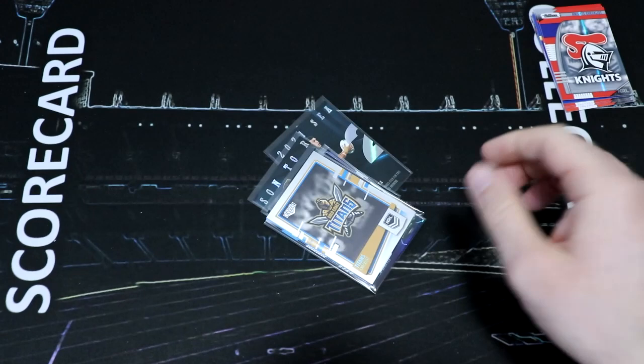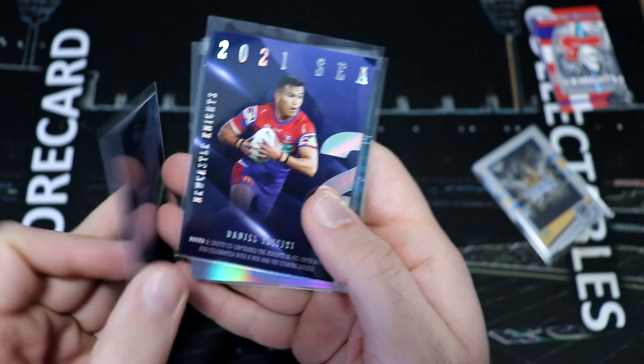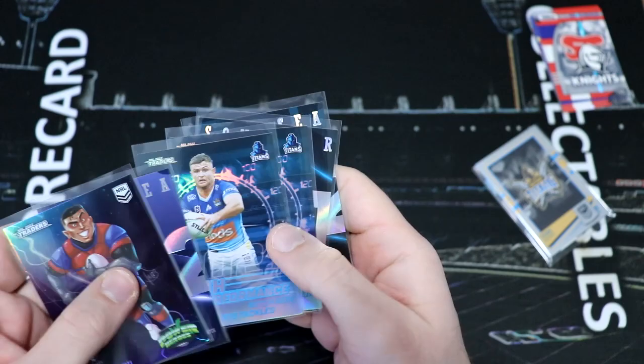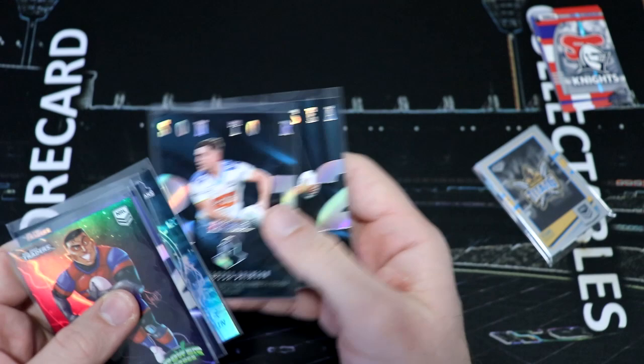This is cool — we've got a Daniel Saifidi Power Heroes, which I'm certain we don't have. We've got more Saifidi with Season to Remember. I also got the Titans as well. I don't think there was any big Titans cards. We did get Mitch Raine twice in the high performance. Brimson we definitely have, and I think we might also have Fafita, but we'll obviously double check those.